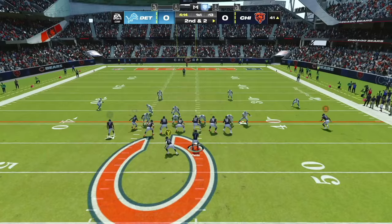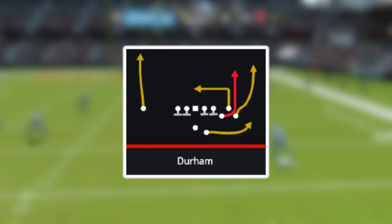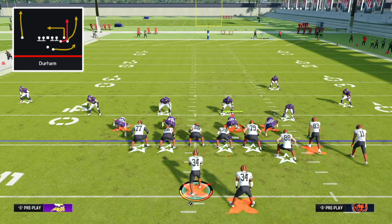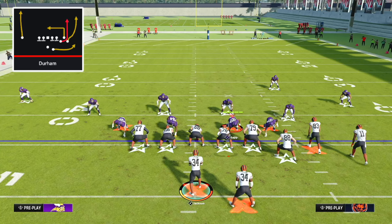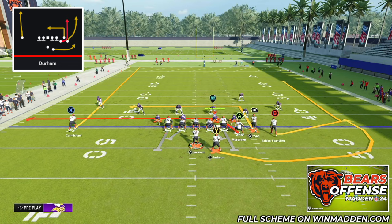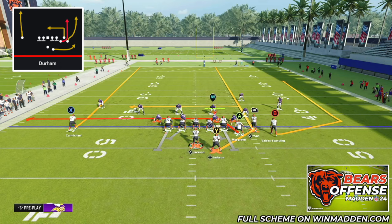The next play in our scheme is one of the best all-around plays in Madden 24 — this is the play Durham. Durham is one of the best universal coverage beaters in all of Madden. The ball is on the left hash mark and we have our bunch to the wide side of the field. Our setup is straightforward: we're going to put our tight end on a drag route, streak our running back, and if you have Hot Route Master on your QB or an apprentice ability on your RB receiver, put that RB receiver on a post route.